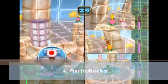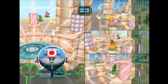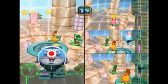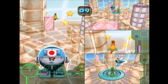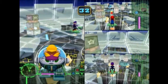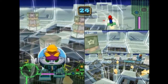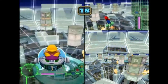8th place is 1v3, Mario Mechs. All four players are riding their own mech, although the lone player has a huge one while the team players have smaller ones. All players can use their mechs to move around the arena as well as shoot lasers, although the team players have faster movement but weaker lasers, while the lone player has slower movement but stronger lasers. They must use these lasers to shoot opponents and lower their health. If the lone player loses all of his or her health, the team wins; if all team players lose all of their health, the lone player wins. When time is up, if both the lone player and at least one team player are still standing, it's a draw. This minigame is very fun and thrilling with an epic concept. I kinda prefer to be a team player. That's why Mario Mechs earns 8th place.